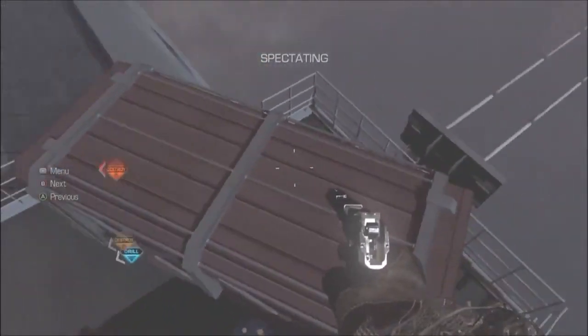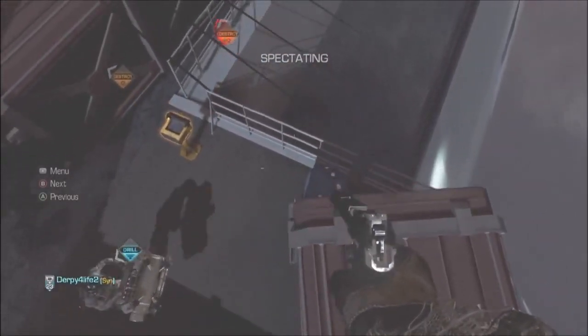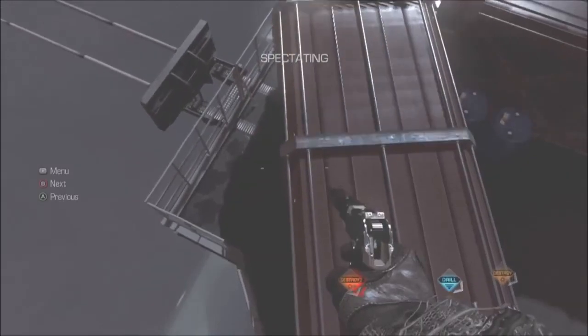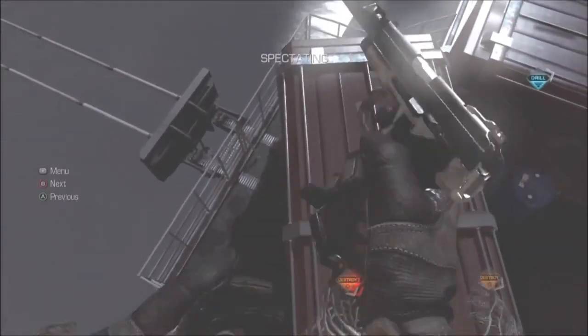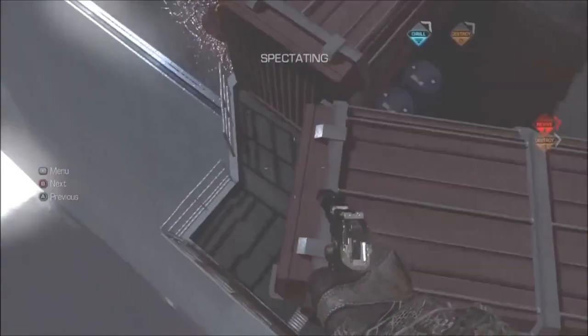To do this glitch, you want to go about six or seven hives into the mission Mayday. From there, you should be on the upper part of the deck. All you want to do is go on top of these barrels and then jump on the crate. From here, you either want to look at the crate and press A to jump, or just jump into the crate so that you climb it up.